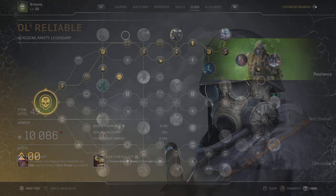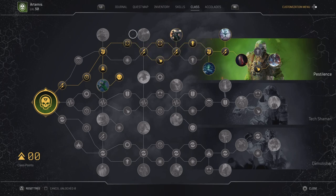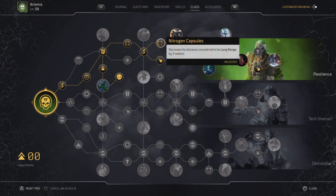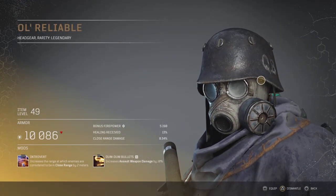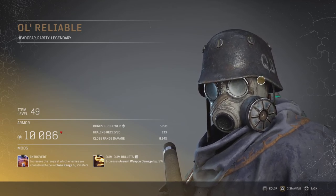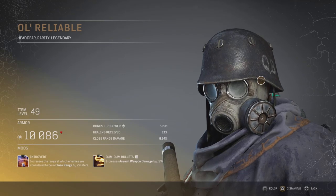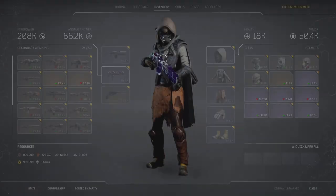Introvert increases the range at which enemies are considered close by 2 meters. If you go atop tree on that Technomancer, we have a node called Nitrogen Capsule, which decreases the distance considered to be long range by 3 meters — very similar. This one is long range, this one is close range. It also comes with Dumb Dumb Bullets, so you can use this on the Technomancer. Enemies considered to be close range will be closer by 2 meters.